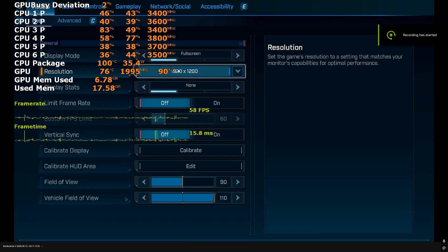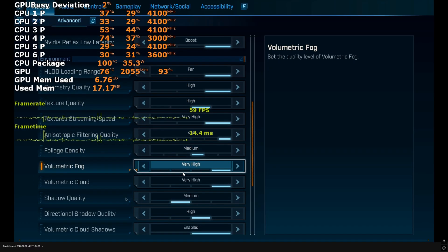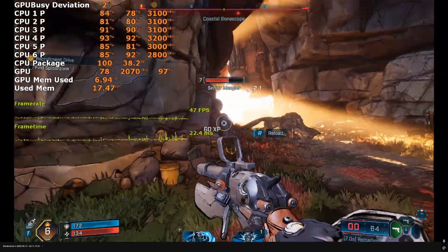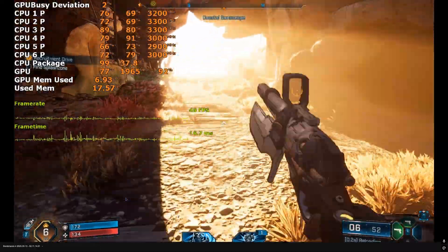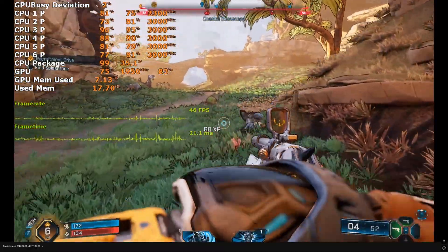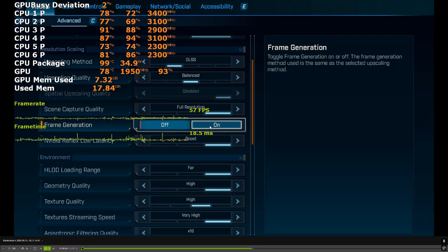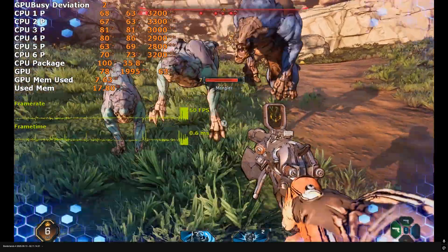The GeForce RTX 4060 mobile GPU is roughly 10% to 15% slower than the desktop variant, mainly due to the slower clocks. Using the same medium and very high quality settings and disabling Lumen, you can average around 50fps at 1080p. It's certainly playable, especially if you have a G-Sync display. I highly recommend enabling frame gen.